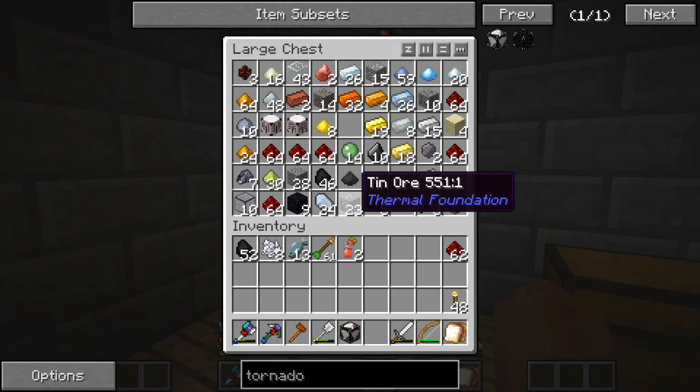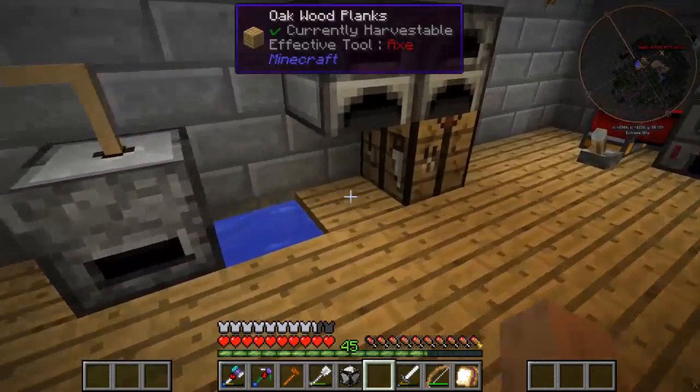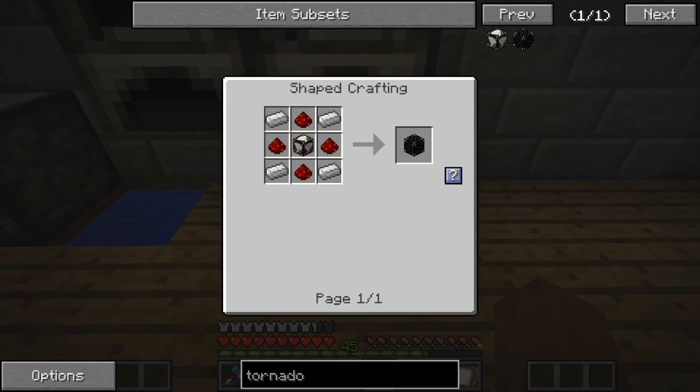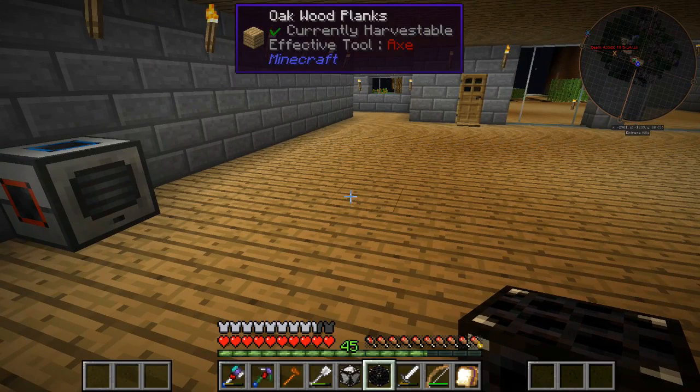We'll just grab a stack of materials. Yeah, it says we've got to make another one of these doodads, so we'll put that there. There we go, we got our extra one because it calls for one of these doodads. So we'll put that one in there — four iron, the detector thingy, and four redstone.